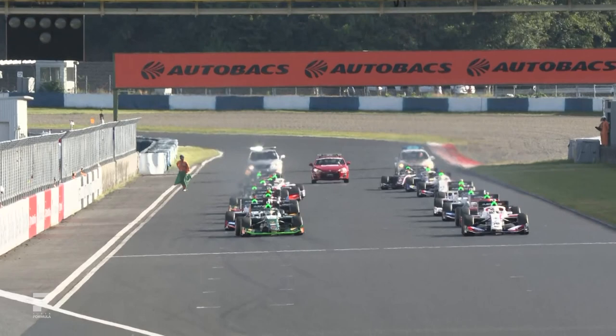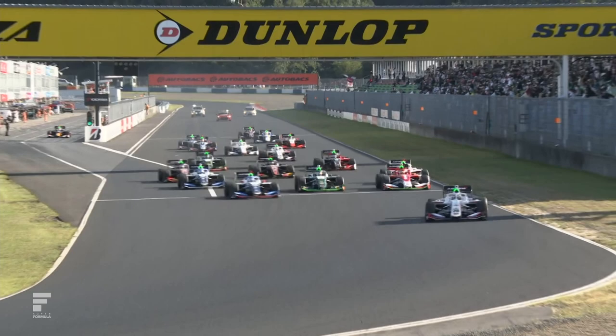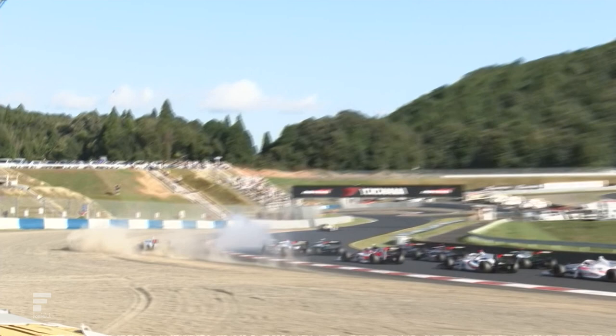4, 5 red lights — we're good to go here in Okiyama, and Ryo Hirakawa is off and running. A good start, a defensive start there from the green car from Miata.